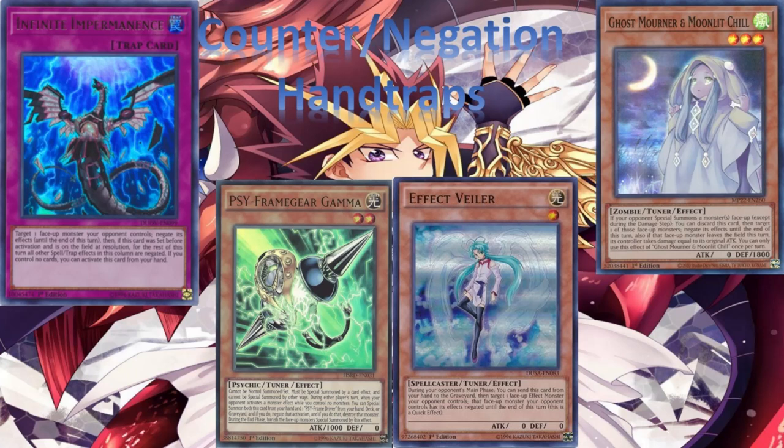Ash Blossom is included but falls into another category we'll talk about later. Infinite Impermanence, Gamma, and Effect Veiler are the hand traps most commonly used. Moonlit Chill is used sometimes but not all the time.